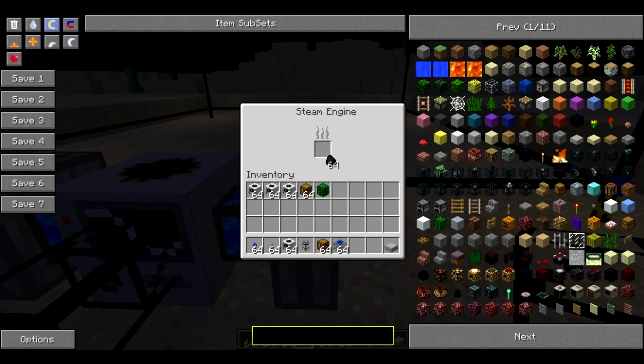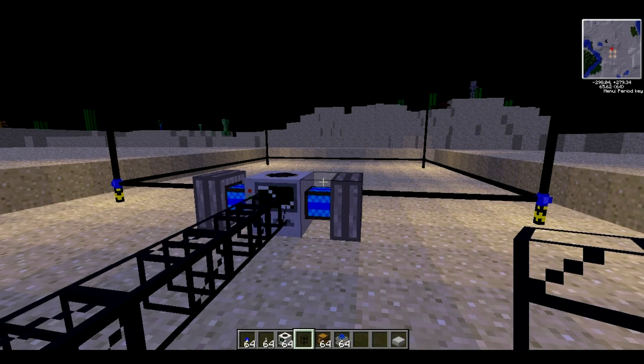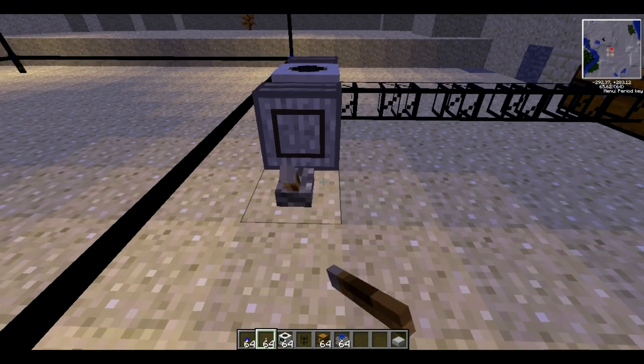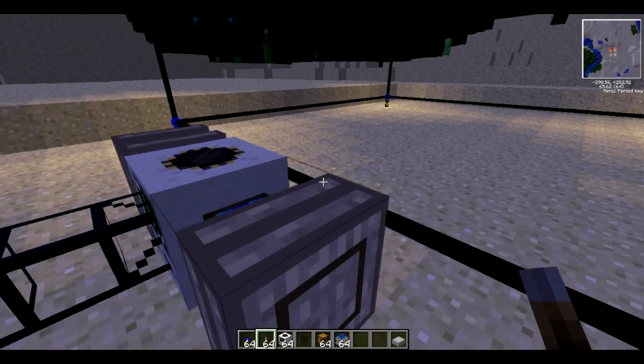After you've done that, all you need to do is place a lever down — or two levers, because both of the steam engines need a lever. Make sure you right click on it so it starts up, and then do the same on the other side.